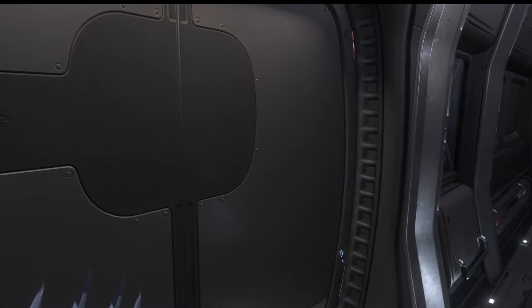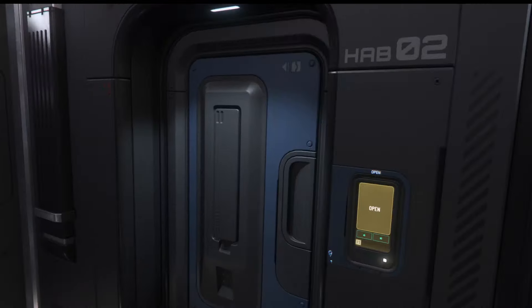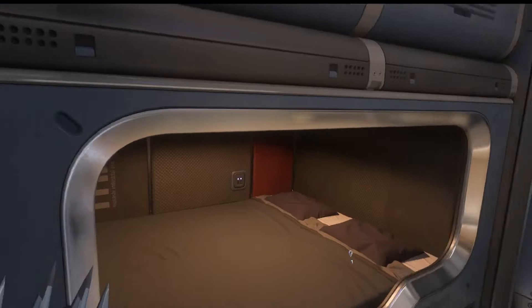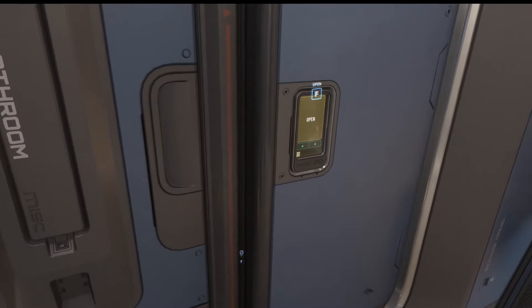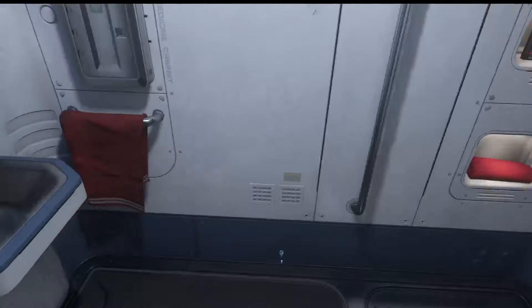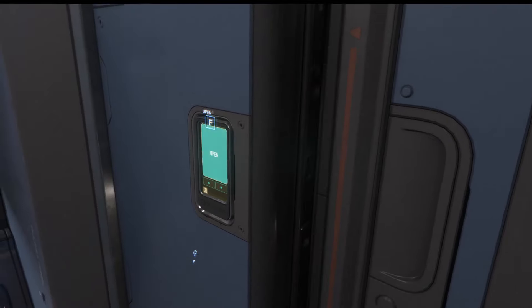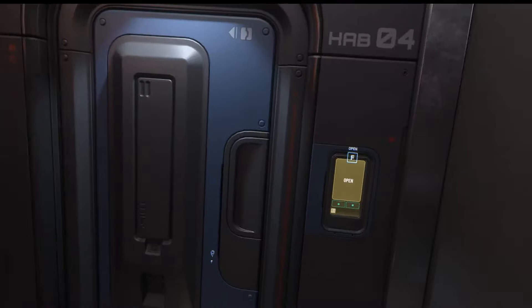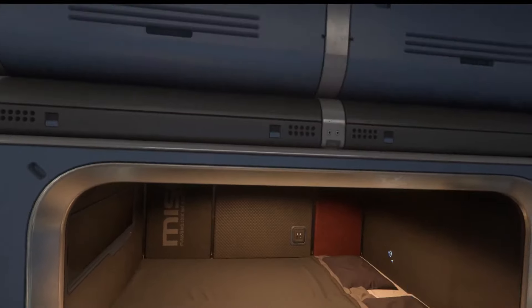Now we're into the back of the ship — this'll probably be habs. Yeah, this server is kind of on the struggle bus; I should have warned you about that. I'm guessing this is captain's quarters — yeah, double berth there. Then of course we've got the head. Man, if this is just regular crew quarters, that's a good deal. That is the elevator that goes down to the cargo room. Hab 4 — so we've got four habs. No, that's just a regular hab — damn.